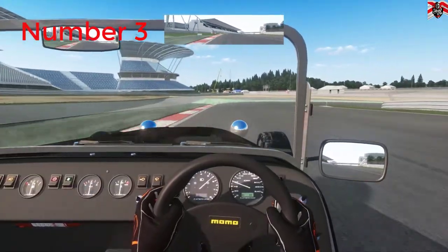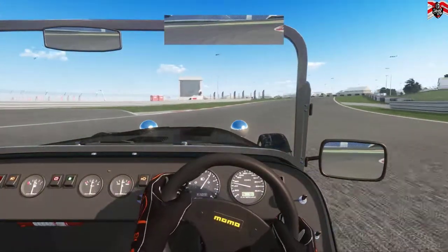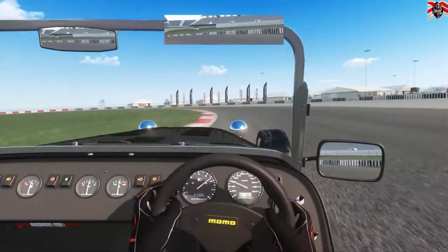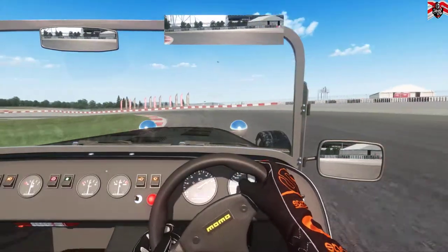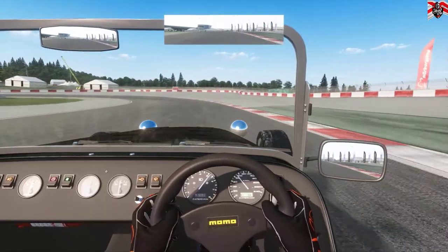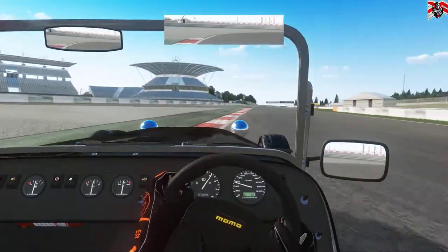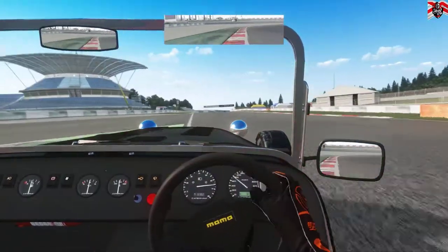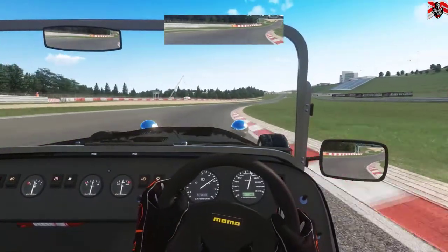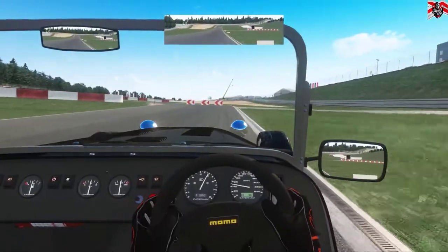Number three: the racing line. A big beginner mistake is to drive in the center of the road and play it safe just to stay on the track. The track is wide for a reason, so we need to use the racing line, learn it, use the curbs, and consistently build our speed while learning the track correctly. Once you can do this on lower-powered cars, you can start building speed on higher-powered ones. If you're not using the racing line or track width correctly, there's only so fast your lap times will get.